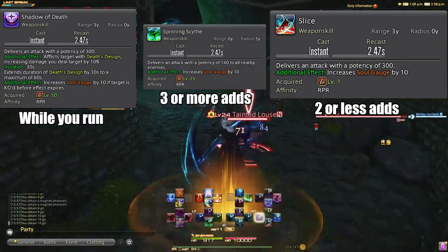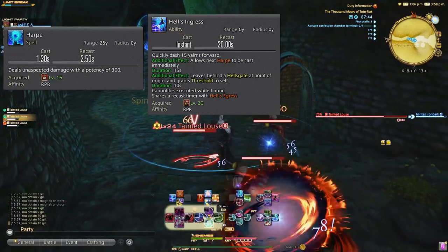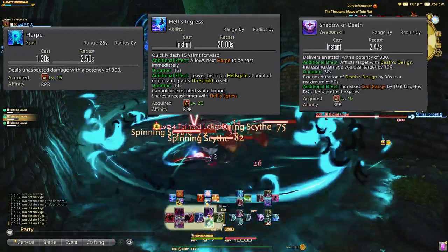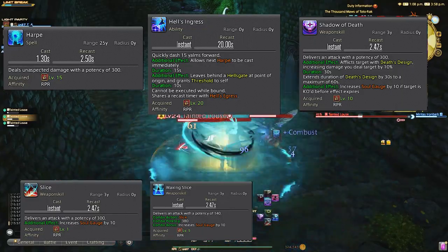For boss pulls, it's pretty similar. Tank runs to boss and you'll start with Harp, teleport in using Hell's Ingress, Shadow of Death the boss, and single target rotation. You will just want to keep up Shadow of Death every 30 seconds.